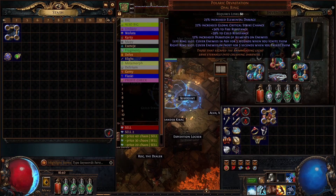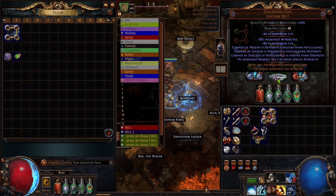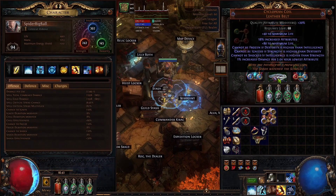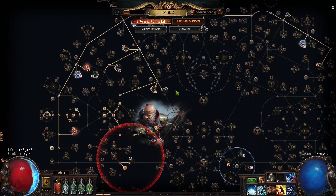We use Polaric Devastation in the right ring slot for covering enemies in frost, which is increased damage taken and reduced crit chance. It also has global critical strike chance which is very useful — because if we have Hatred-float crit on our Watcher's Eye it will also increase the crit on our device. The belt doesn't look that good at first but if we open our character tab we'll know that we have shock and ignite immunity. This basically makes us ailment immune with our boots upgraded to avoid being frozen.